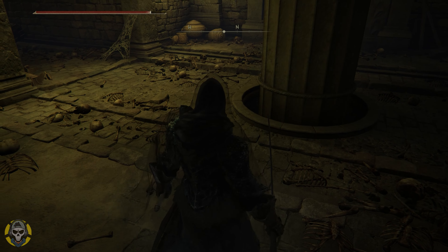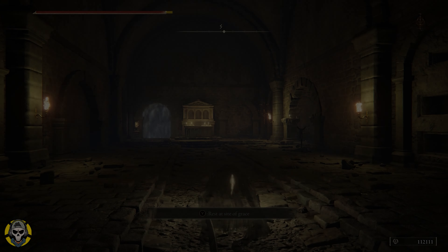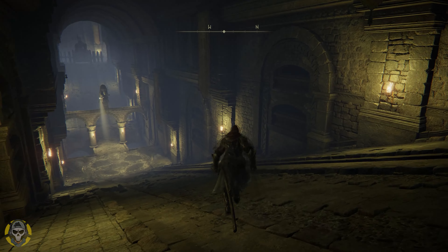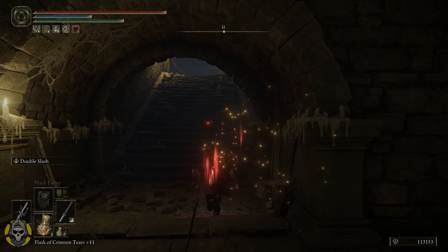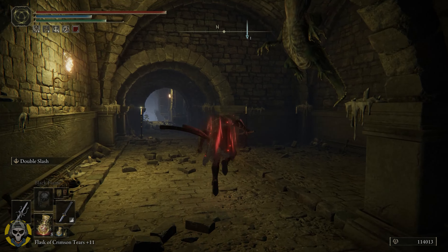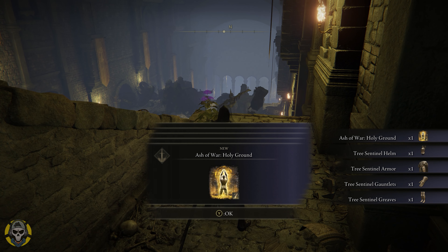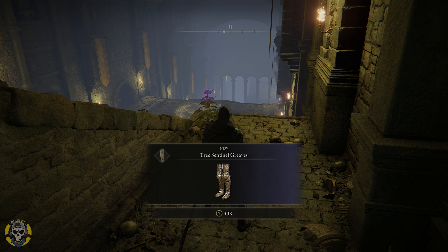Once that's done, fast travel back to the Auriza Hero's Grave. From there make your way back to almost the exact same point — follow my path and I'll show you where you want to be. From getting to that point you will get the armor set. What happens is once you get over here, a third one of those chariots will show up and break all three of them, and by doing that you will get the Tree Sentinel helmet, the sentinel armor, the gauntlets, and the greaves.